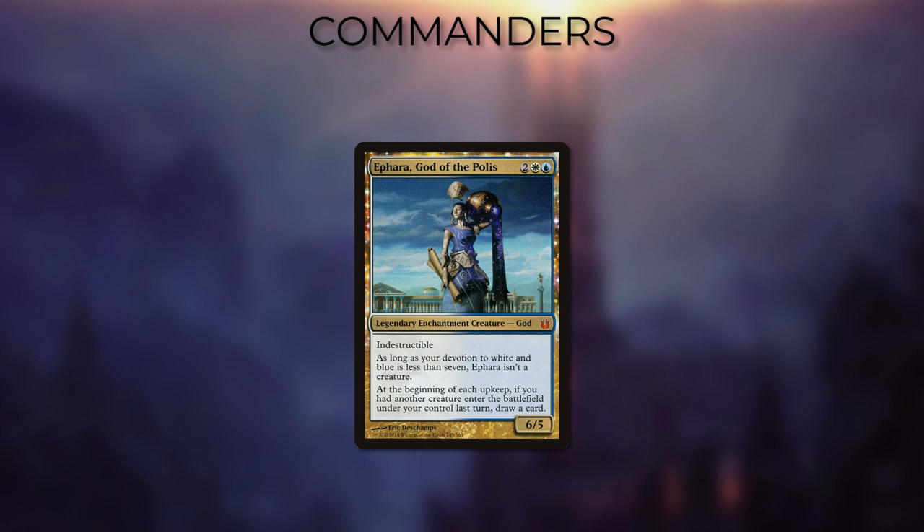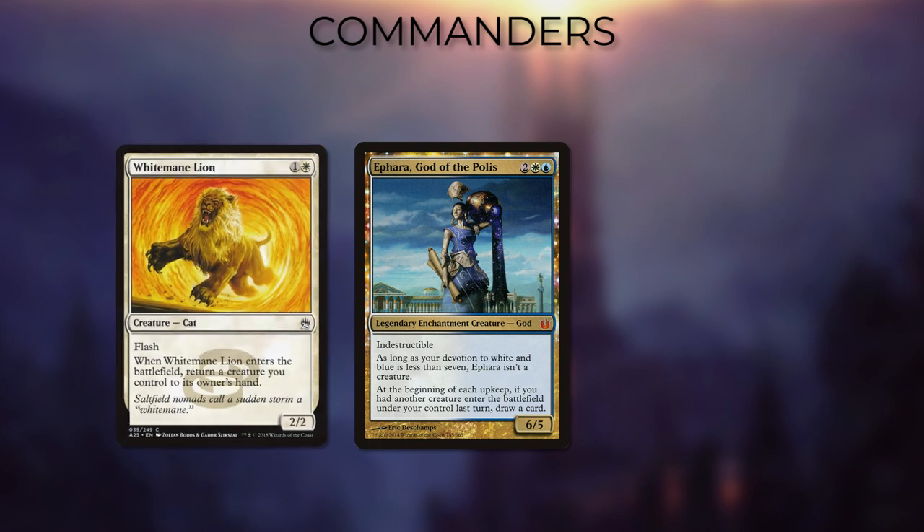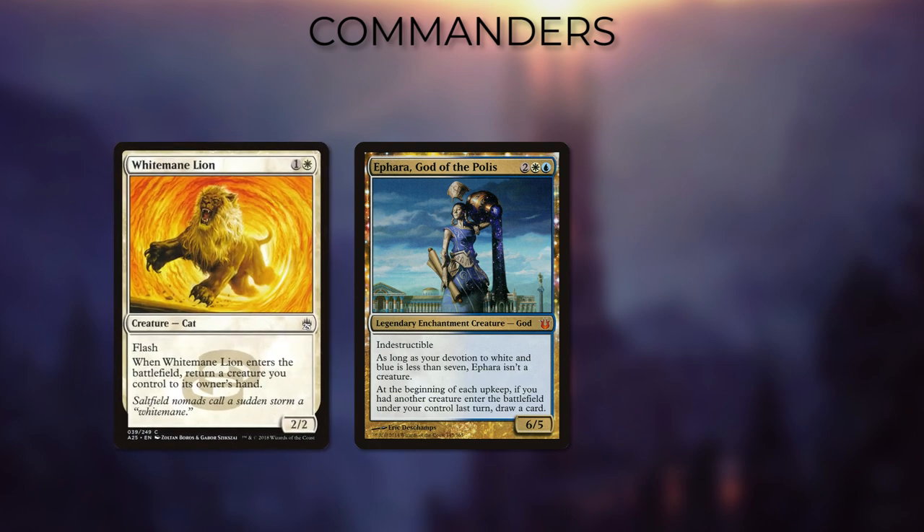Cards like White Mane Lion allow you to just pay two mana and have the card enter every turn, drawing you a card off Ephara's ability.